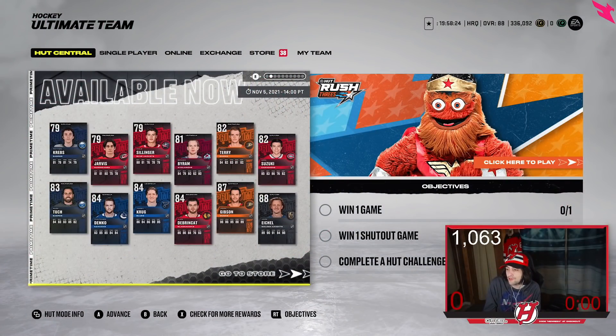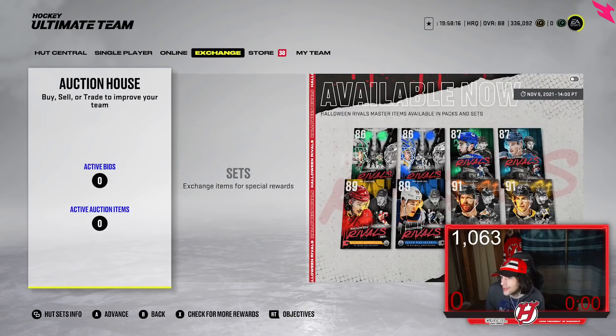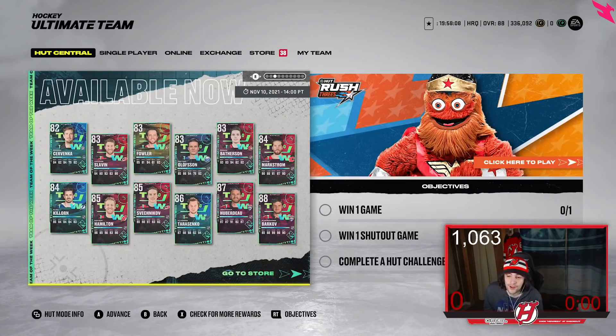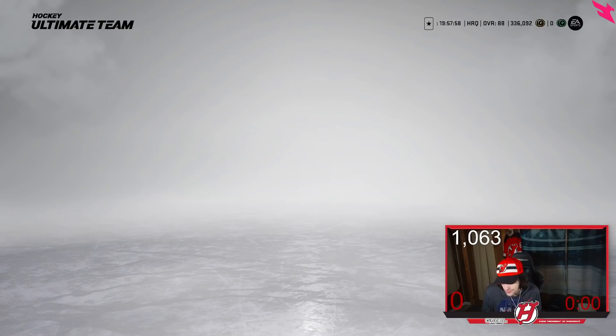In Hockey Ultimate Team you see Rush, Objectives, Squad Battles, Challenges, Rivals, HUT Champions, Sets, the Auction House, and Packs. The most simple way to make coins is through Squad Battles.